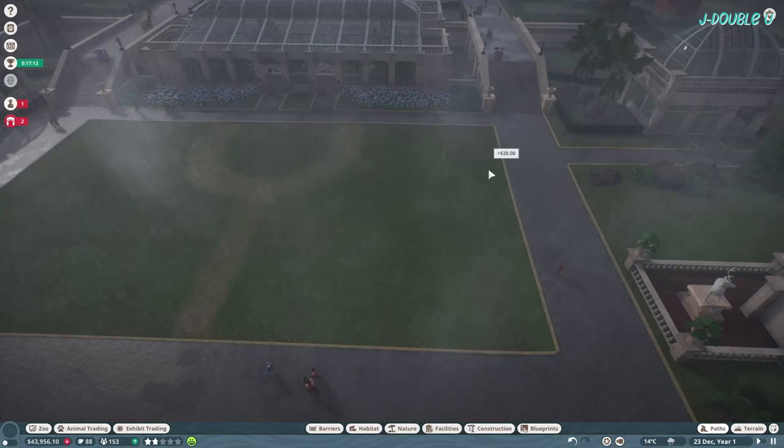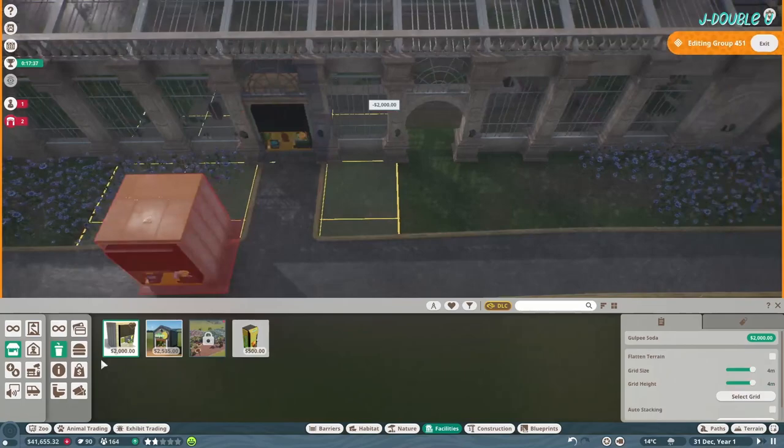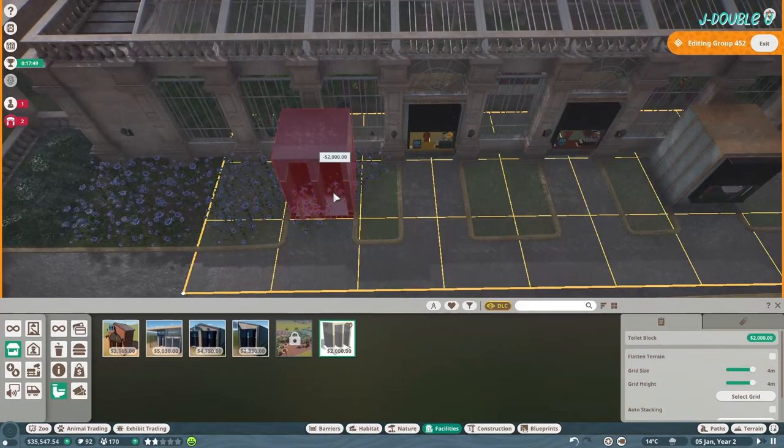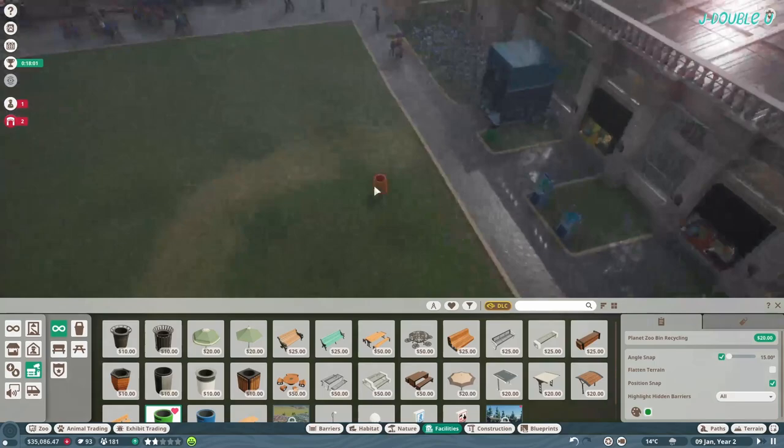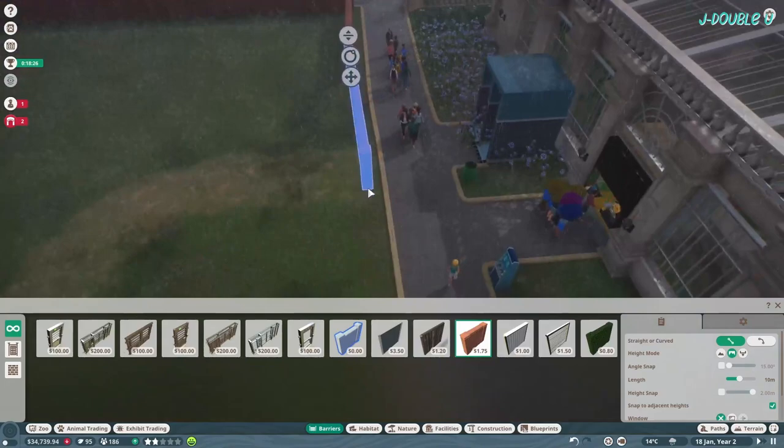Delete everything in the middle - this is going to be a peafowl habitat. I start deleting all the flowers one by one and then think, why don't I just put them inside the habitat, which is exactly what I do. You want food, drink, toilets, information, ATMs, and green recycling bins. Then the peafowl habitat itself.